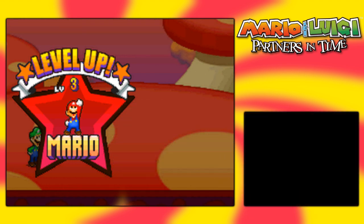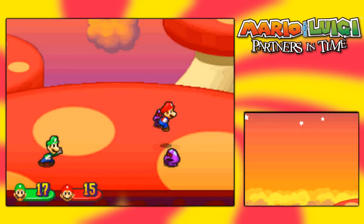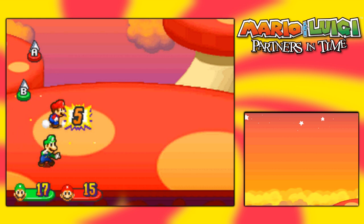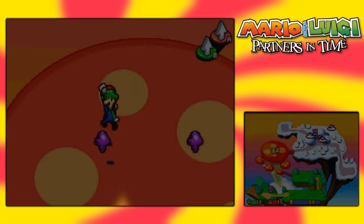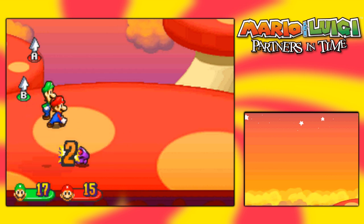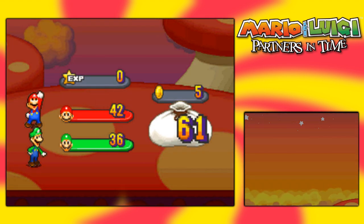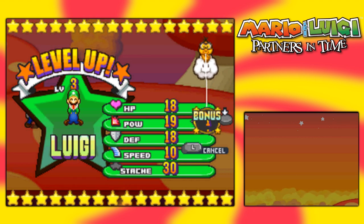We got a three on speed for Mario - definitely want him being the go-ahead attacker, and he should be getting a level up next too. Lucky attacks also return in this game - these will definitely do a lot of damage. It's not a timing thing, it's luck-based. If you increase your stash stat, you increase your lucky hit chance, so if you want to go for that strategy it can be pretty strong, though it requires synergy with power. Luigi also got a level up.